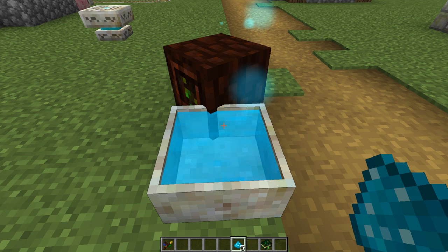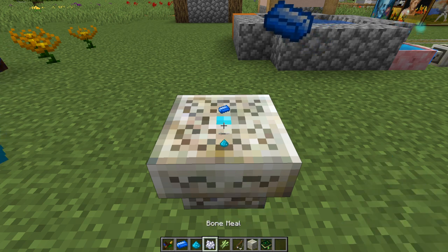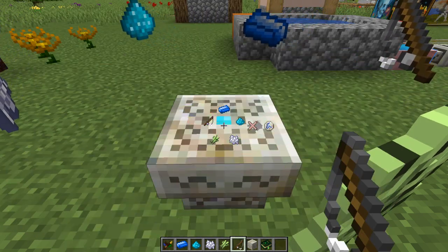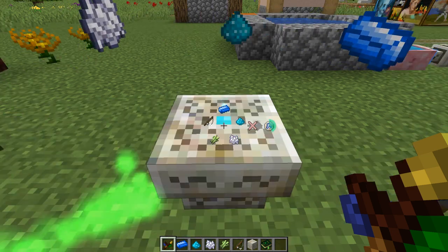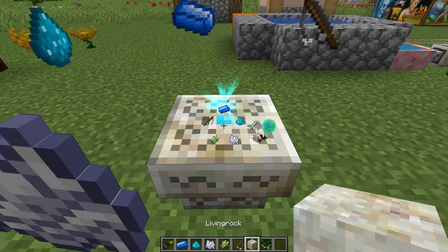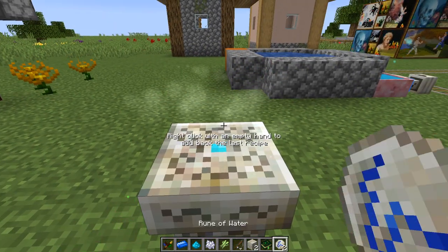The first set of runes corresponds with the elements. The first one is the rune of water, and it is made by taking one mana steel, one mana powder, one bone meal, one sugar cane, and one fishing rod. As you can see, it has now started — you get this little UI in front of you to see the progress of your rune. Once it's close to finished, take a living rock and then right click, then use your wand of the forest and shift right click. Now you have your rune of water.